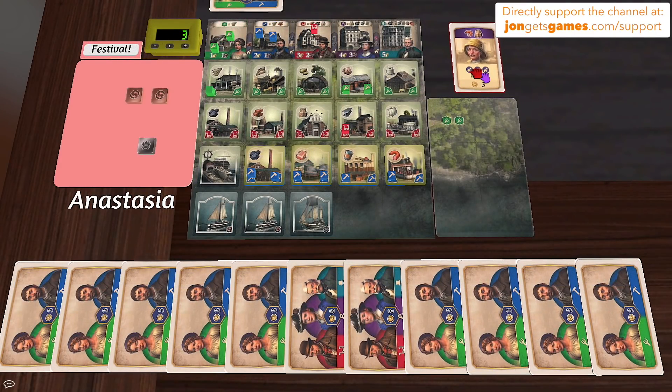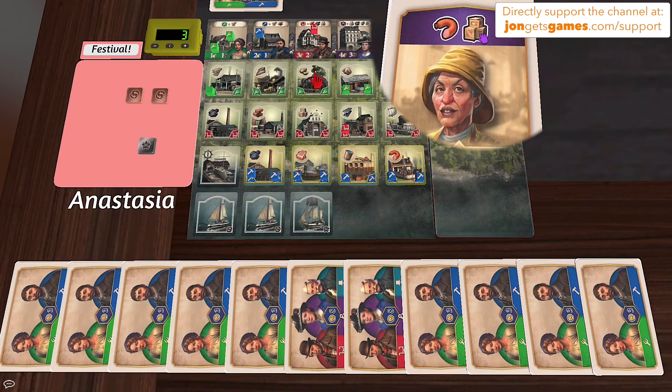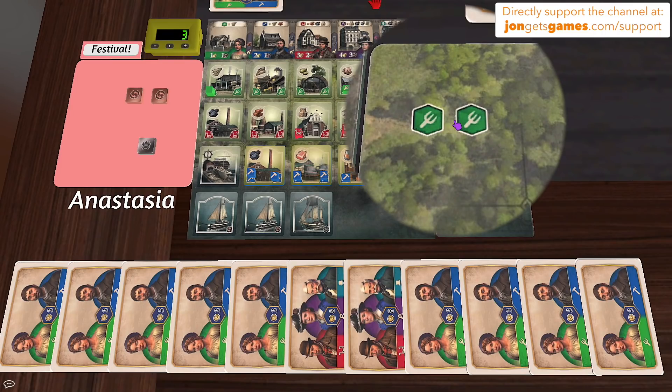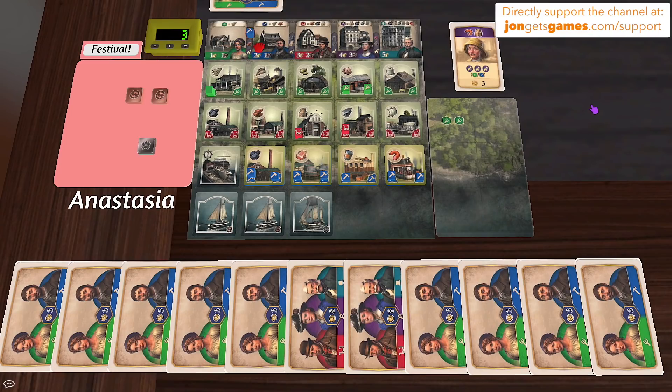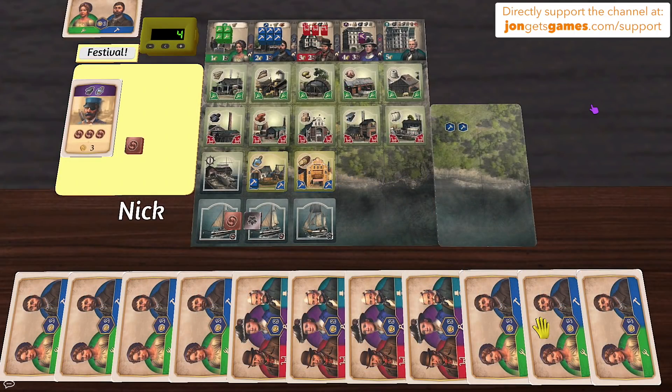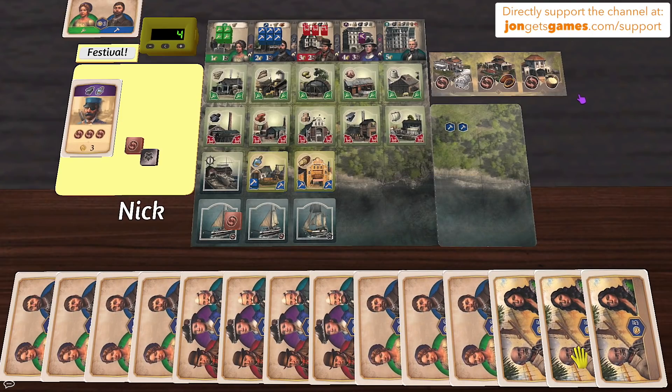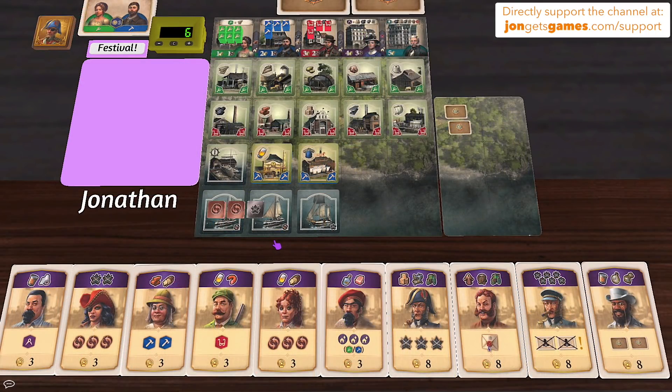Nick keeps playing without a festival, using canned meat and boxes to play a lady card for iron. He buys sausage from Anastasia for a schnapps-and-sausage slurry joke, draws a card, and earns the first purple cube of the game. Anastasia, having only a couple of greens left, decides it's time for a festival to reset everything.